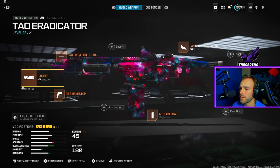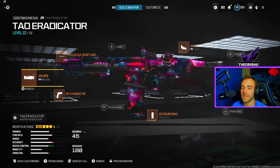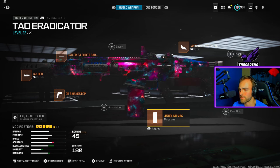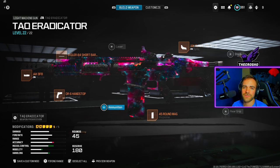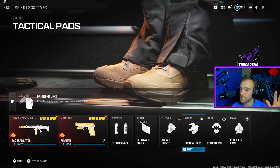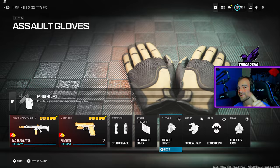It's hardcore, so it doesn't really matter what else you put on. Here are my attachments if you want to copy — mainly focus on handling. I'm reducing the magazine size to 45, not a big deal for four kills in hardcore. Other than that, focus on handling, mobility, recoil, and damage. Copy the class setup; deployable cover if you want to hide behind it. I love tactical pads in hardcore.